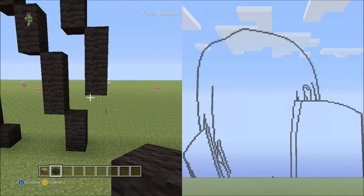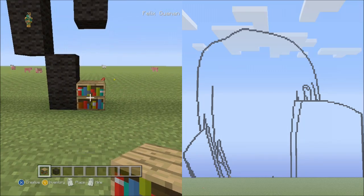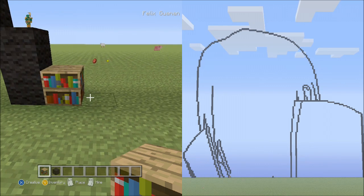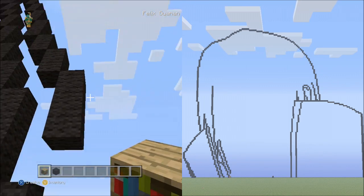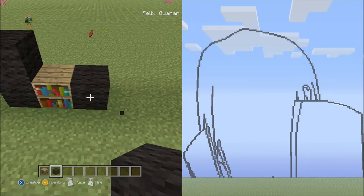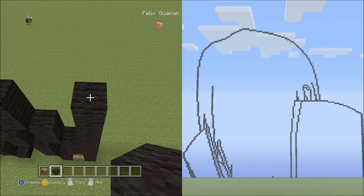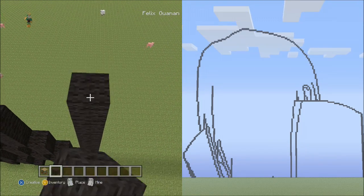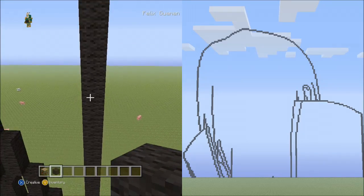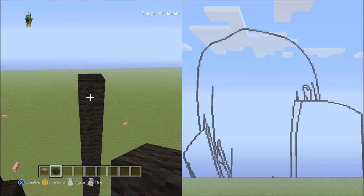Move back over to where we placed the placement block for the 2 blocks, and place another one there. On the right side of it place 23 blocks going up: set 1 (1–10), set 2 (1–10), then 1 through 3 for 23 total. Pause the video if you need to, to double check that you've placed 23 blocks going up.